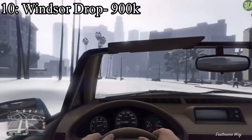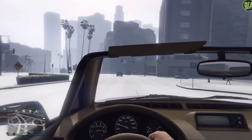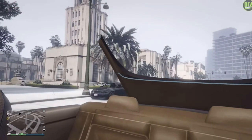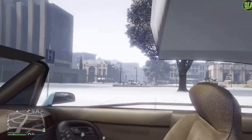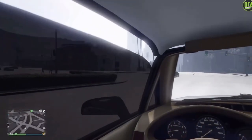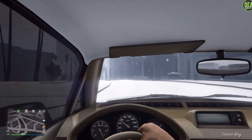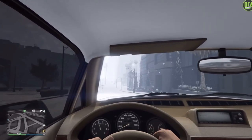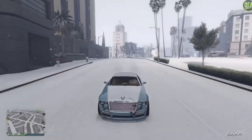At number 10 is the Enos Windsor Drop. It has a price of $900,000 on the Legendary Motorsports website, or you can get it for free if you have the Premium Edition. So if you have the Premium Edition, there's literally no reason why you shouldn't have this car. It's a luxury Rolls-Royce style car with a very beautiful interior, especially for the time it came out. In my opinion, you just have to have at least one Rolls-Royce in GTA Online — you're making millions of dollars, after all.